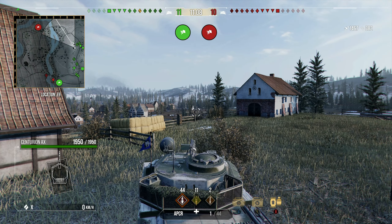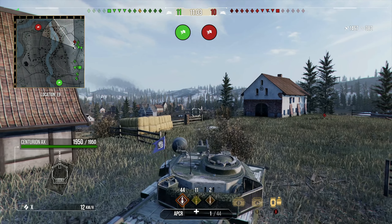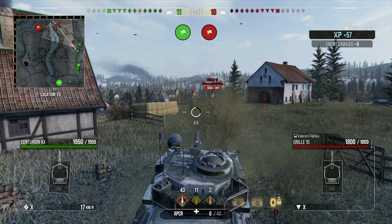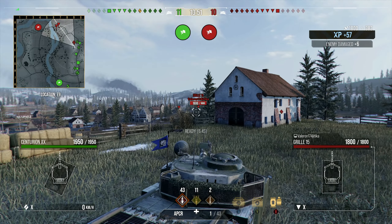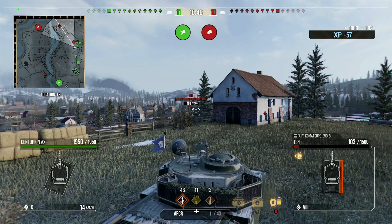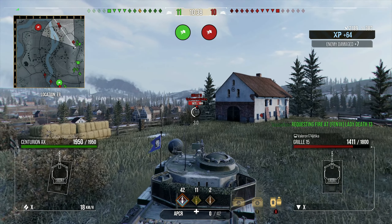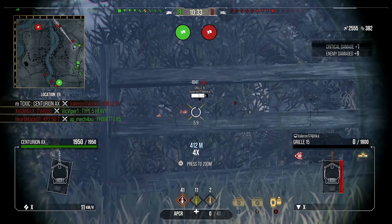We're going to be patient here — the game is still close. The opposing team is still pushing but from the wrong directions. Like I mentioned, there should be someone in the middle but no one is there. So we're just going to take potshots and shoot whoever over-exposes. Notice how I'm staying behind this house so that the medium tank in D9 does not spot me — that is critical so I can punish the snipers.